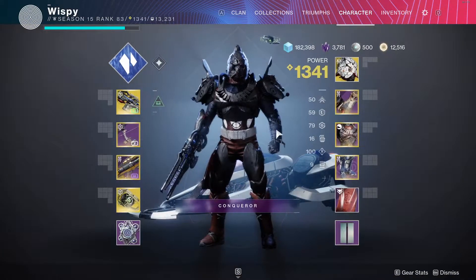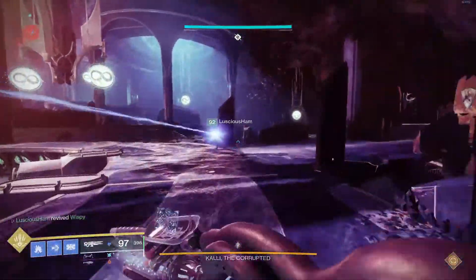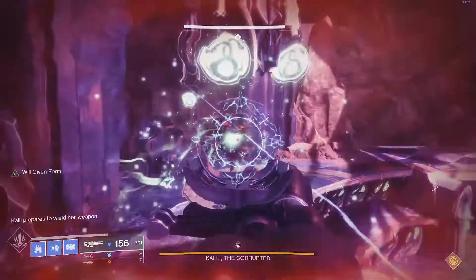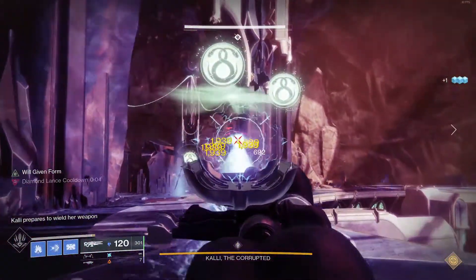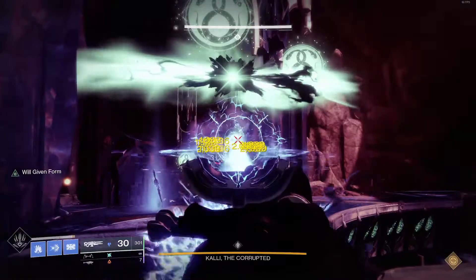Let's take a look at that — just straight raw damage. One clip from a Catalyst, one clip without the Catalyst. Me and Ham: I'm firing with the Catalyst, he's firing his without. Mine is overflowed so I do have double the ammo, and I'm also doing 80% extra damage compared to his. We're going to see what the results are.